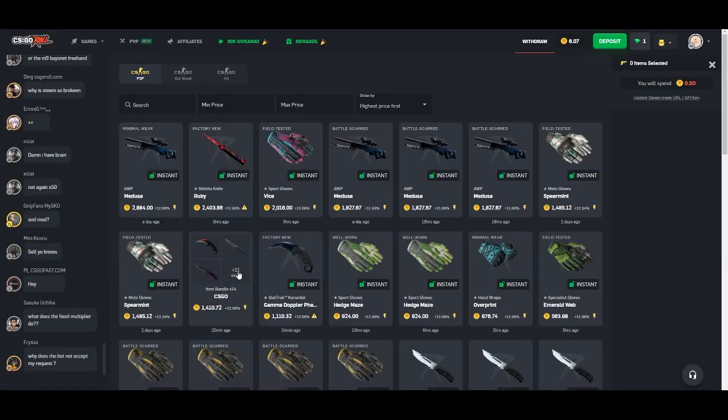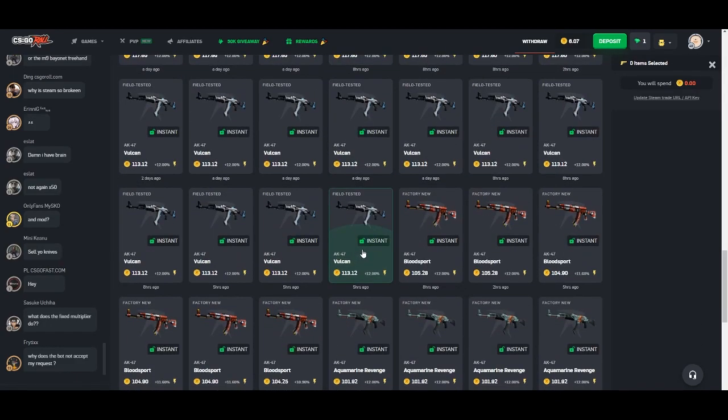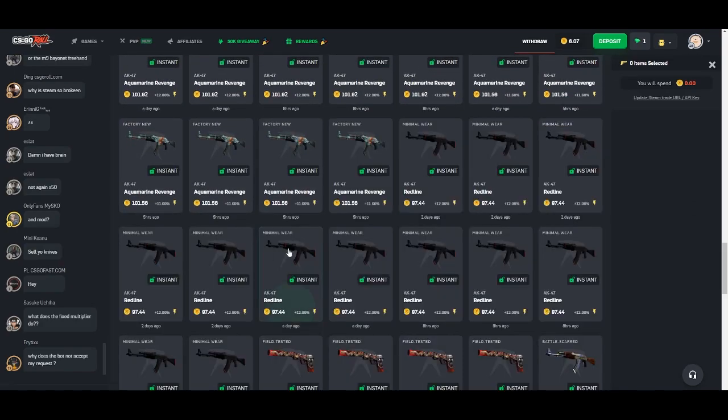The withdrawal is quite simple. First you want to just make sure you have balance — you can't withdraw if you don't have a balance, obviously. So you just go find something within your price range.